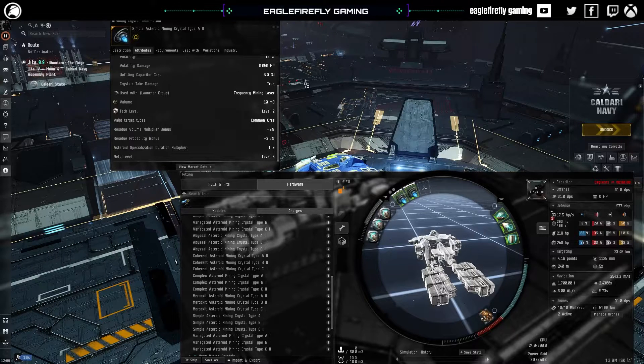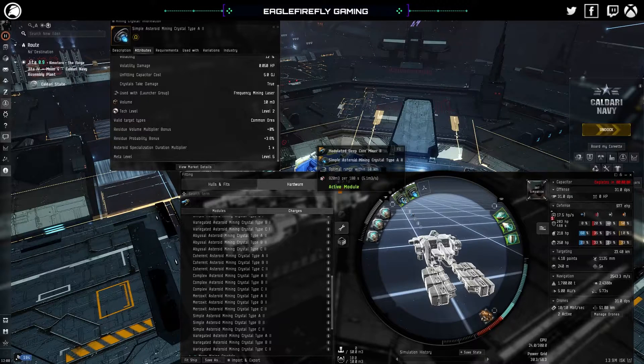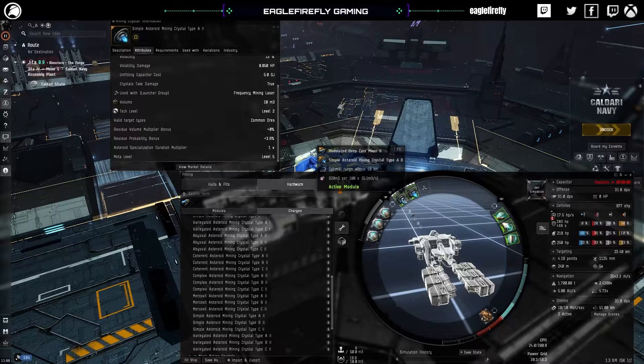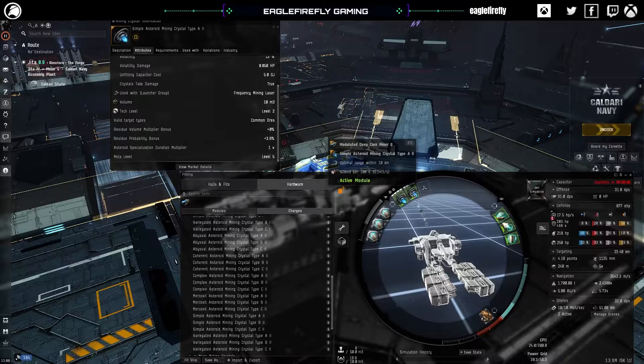So we know our residue probability bonus, we know our base value, and we know what we can mine. The most important figure is the cubic metres per second. Taking that jump to the tech two mining crystal with these skills on this character, it's 5.1 cubic metres per second — which is an improvement on the Miner IIs, not massive, but a slight improvement that would make a difference. With stacking skills this would be more. With both crystals together, we're going to be getting 10.2 cubic metres per second.